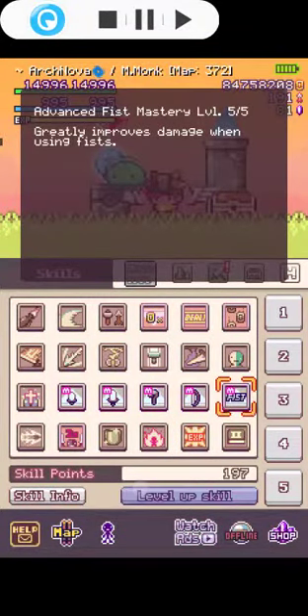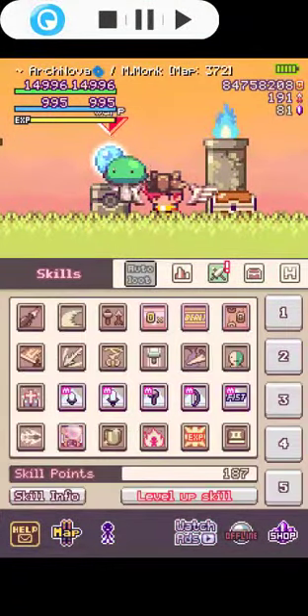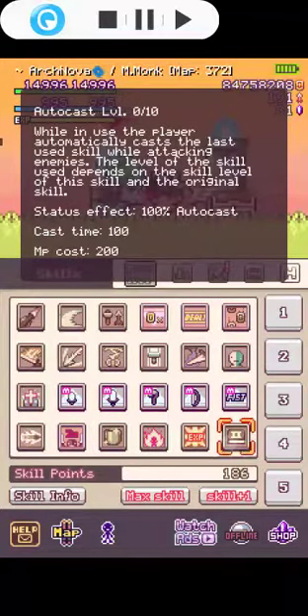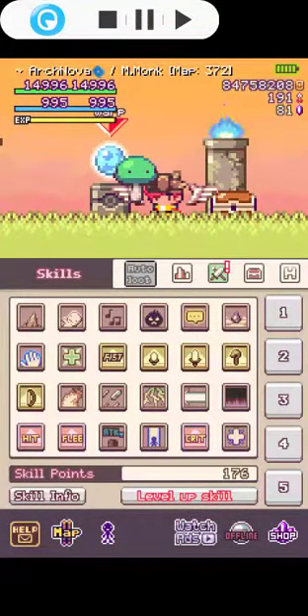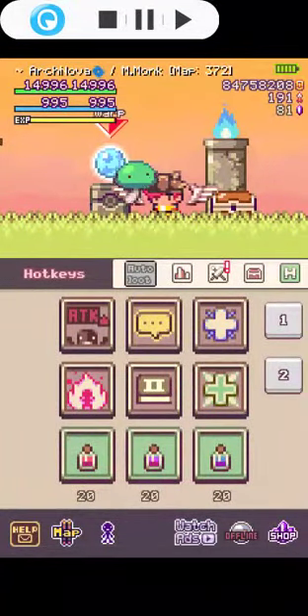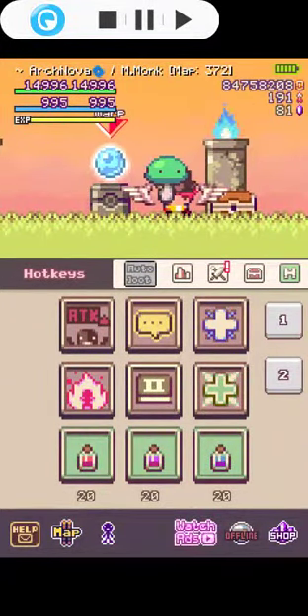On the third skill page there's advanced feast, and frenzy — frenzy is definitely a must-have skill. Dual wield and protect depend on you; protect increases your survival rate. Auto cast is also optional, but in this video I'll use auto cast because it's easier. On the second skill page I also suggest getting silence.